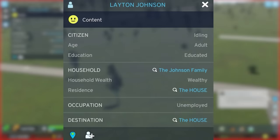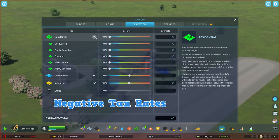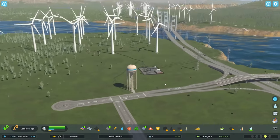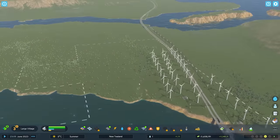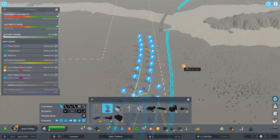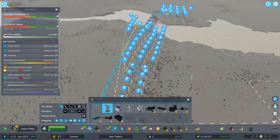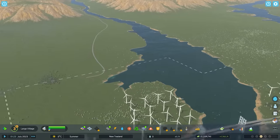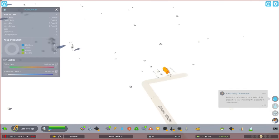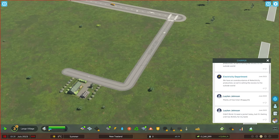Our new permanent resident has moved in and the Smiths are gone. It is now the Johnson family, led by Leighton Johnson — an unemployed, wealthy individual. He is wealthy because I pay him to live here. We are once again renaming the street in his honor. I'll leave him to his devices as I continue my endeavor of trying to make as much money as humanly possible. And that is another set of electricity exporting set up, meaning we will once again get increased revenue from our exports. Did he just move out? Leighton Johnson, I gave you everything. Why did you leave?